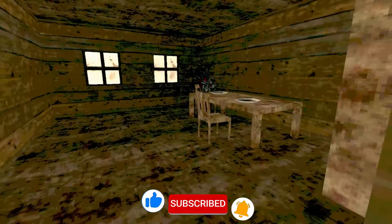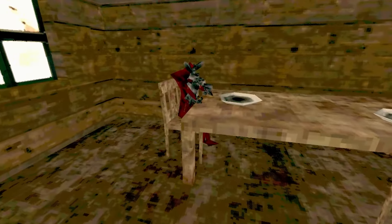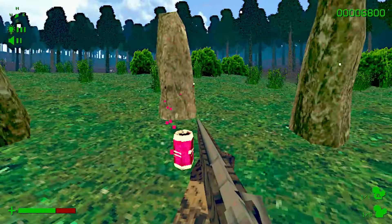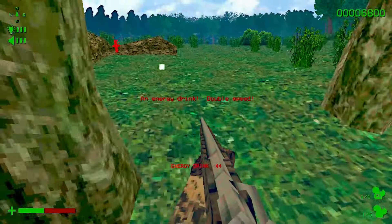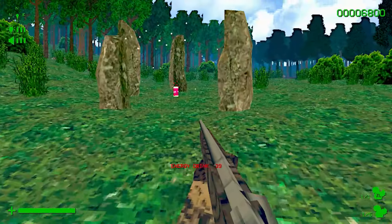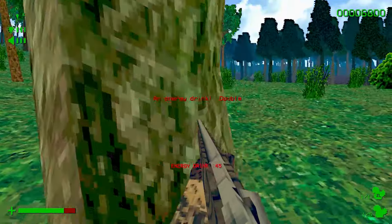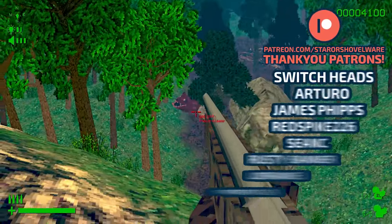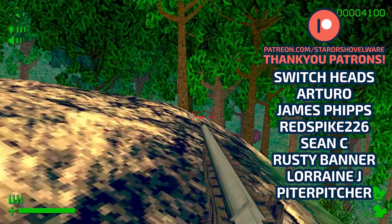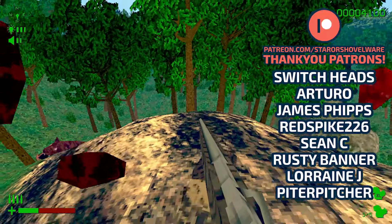Successfully complete all five days and you'll finally get to meet god and win the game. While this will likely take you no more than an hour at most, the experience delivered by Squirrel Stapler is one well worth having. The gameplay is incredibly simple, but it's the overall ambience and pitch-black humour that really makes up for what it lacks in depth and playtime. The hunting mechanics are enjoyable, and the additional collectibles and game mode provide added incentive to explore the world and give it a second playthrough.